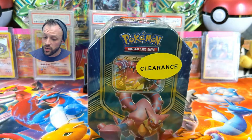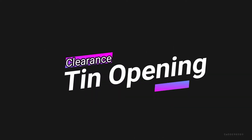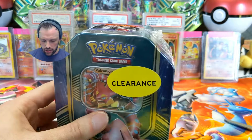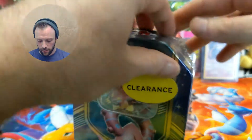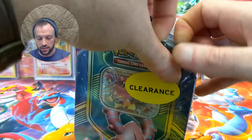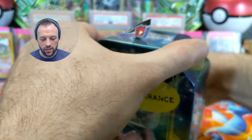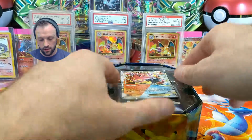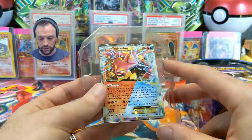Anyways, without further ado, let's crack into this thing and see if we got anything worth our money. Alright guys, I learned this go around, so I'm going to take my scissors and just cut right into that, because these plastic wrappings on these tins and boxes and whatnot always give me such a headache. I just can't even deal, and I can't deal with putting you guys through waiting on me opening these things. So without further ado, I'm just going to crack right on into it and hopefully I don't break anything.